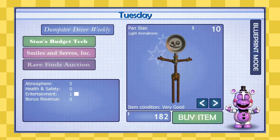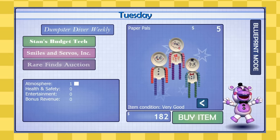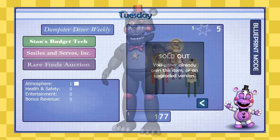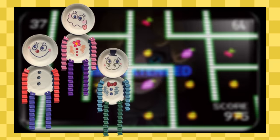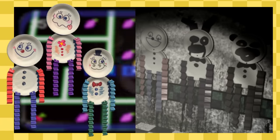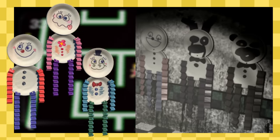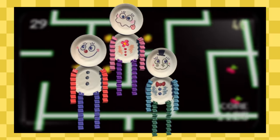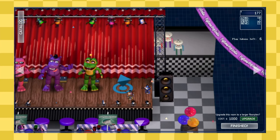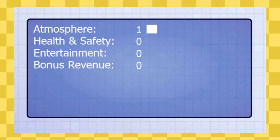Freddy Fazbear's Pizzeria Simulator features a brand new set of purchasable Paper Pals. Specifically on Dumpster Diver Weekly's catalog, the last page includes these new Paper Pals that can be purchased for a measly $5. The three Paper Pals differ from their initial designs in FNAF 2 — two are visually distinct with different colored arms and legs and brand new faces, however one shares a strong resemblance to Paper Buddy from FNAF 2. I'm going to name them the Silly Squad. After purchasing the Silly Squad, your new Pizzeria will include them on the walls, giving you a whopping single extra point in atmosphere.